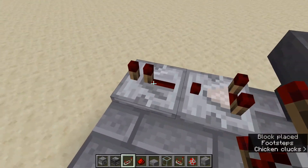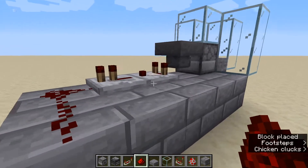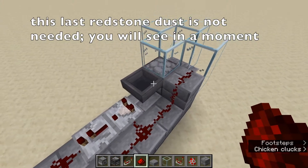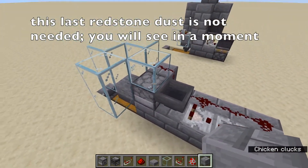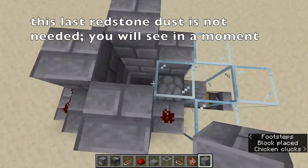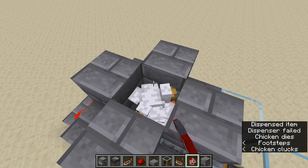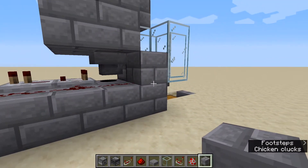You have the comparator getting the signal out of the hopper; put a repeater there to boost the signal because it's going to be very weak. Run this redstone around and back up into a building block. The redstone is also going into the side of the comparator, which will cause this to rapidly cycle like a clock — on and off — because the comparator will continually turn itself off; that side signal will be higher than the signal coming into the comparator. You don't need that redstone blob — all you need is the redstone going into the brick block.